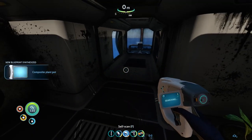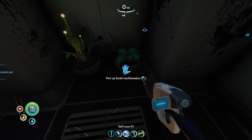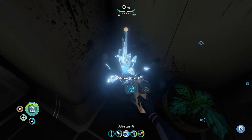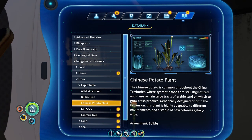Composite plant pot — new blueprint acquired. And is that another one? Chinese potato. Anything interesting about this potato? The Chinese potato is common throughout the China territories where synthetic foods are stigmatized. There remain large tracts of arable land to grow fresh produce, genetically designed prior to the expansion — I'm guessing they mean the space expansion. This plant is highly adaptable to different environments and a staple of new colonies.